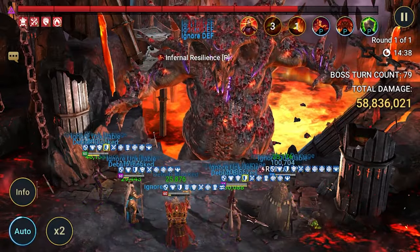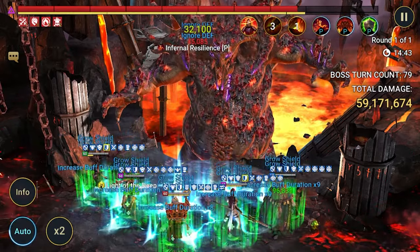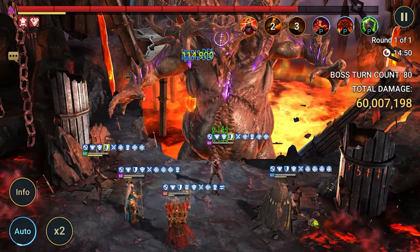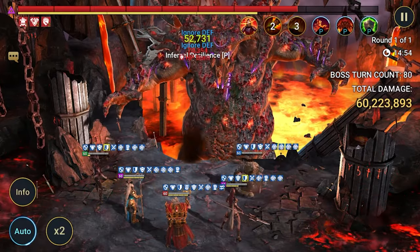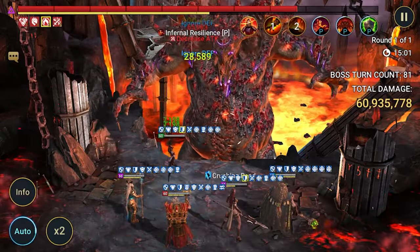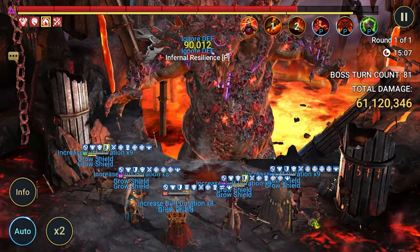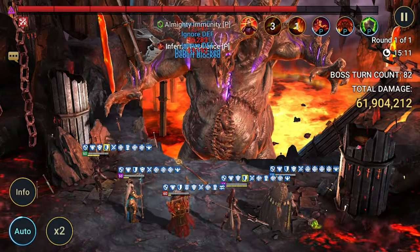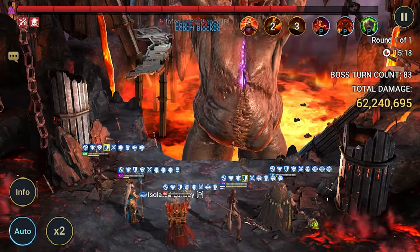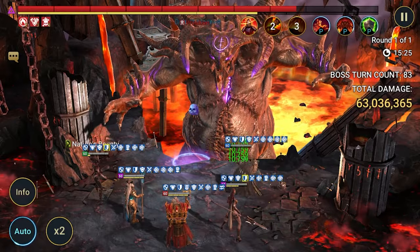Brogni's passive is what makes him so important here. All those numbers appearing when the clan boss attacks — that's Brogni's passive dealing reflect/retaliation damage. It's hidden and people don't notice it, but every time the clan boss hits you, Brogni fires back. On the current AOE you can see red numbers — over 100,000 damage as retaliation from Brogni's passive — and this all adds up to the total score.